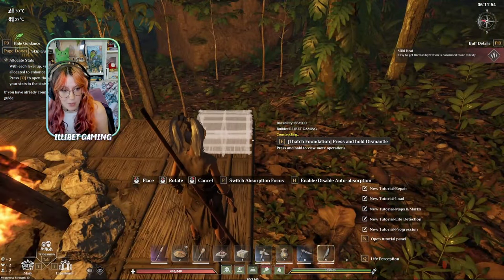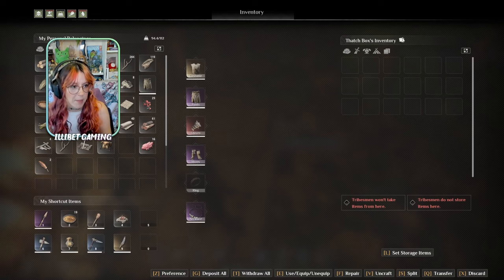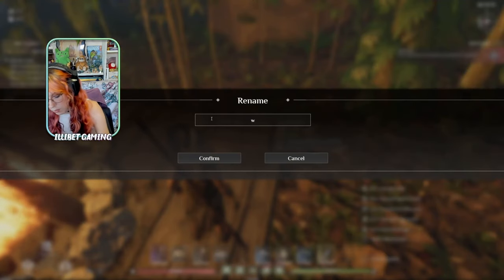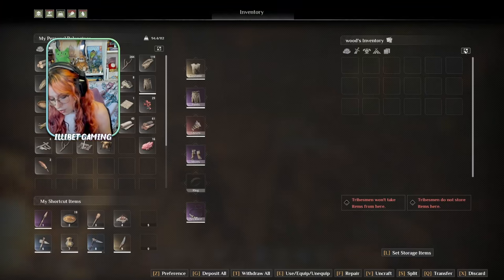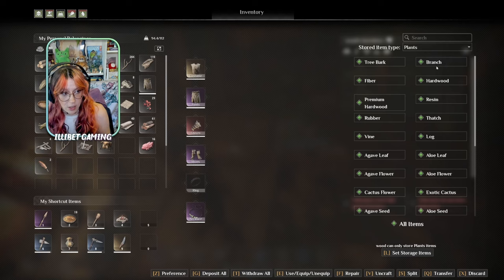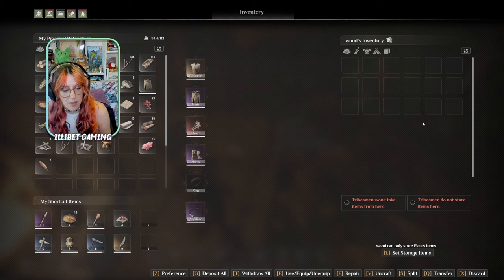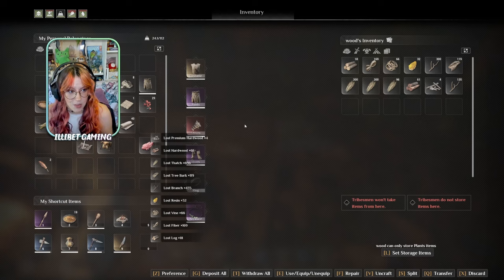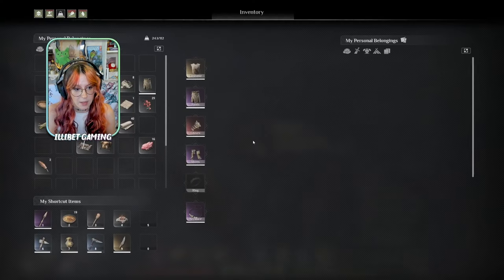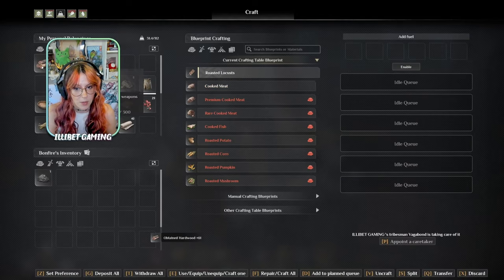Once you've set storage types, you can also fine tune it further to only accept specific materials like hardwood. Press L again to set that storage. This also makes it quite handy when you want to deposit everything — you can press G and it'll deposit all that stuff. Followers will also pull stuff out of boxes when you have benches around, which is pretty handy. Our campfire has gone out, so we need to add some fuel to it — you can set what's acceptable to burn in there.